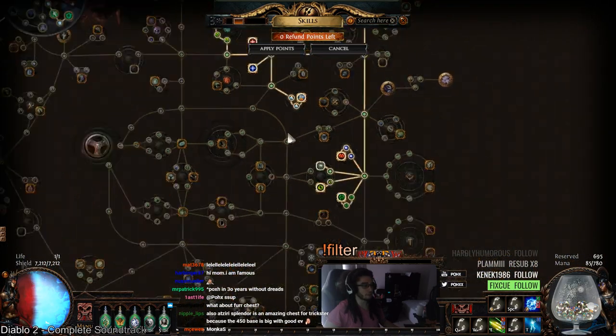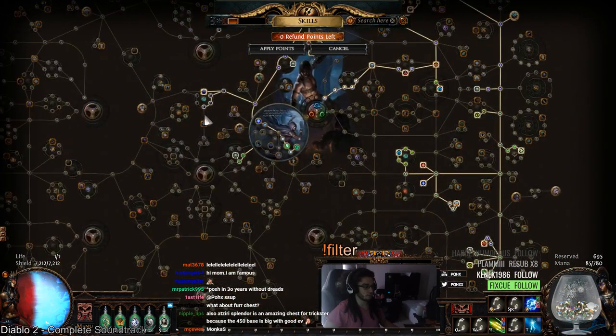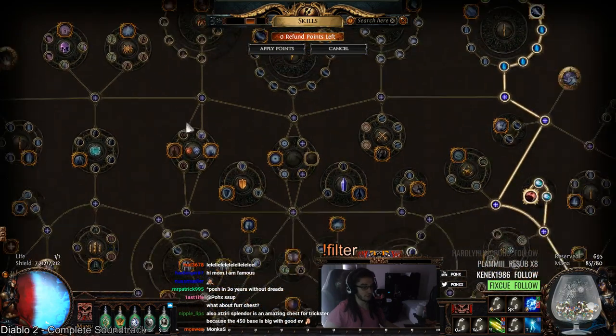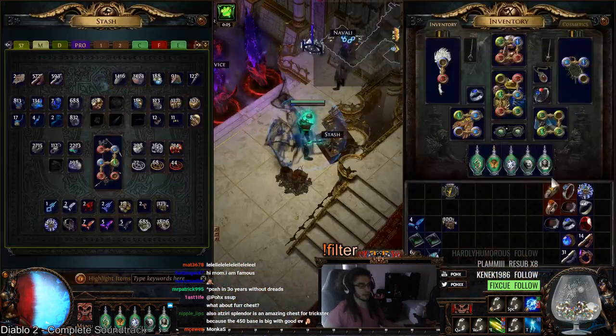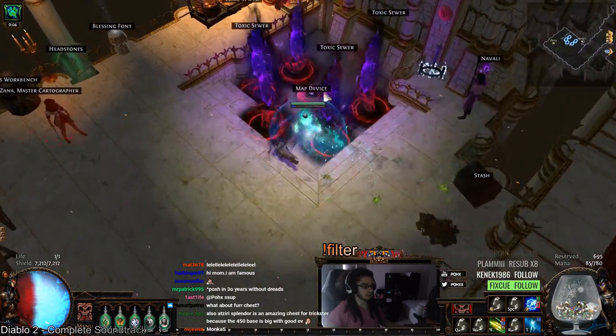Just to go over my skill tree — it's not 100% optimized but it's working out pretty well. I still need to pick up a 3-point jewel socket here and probably fill in some energy shield, potentially coming through the top side. I haven't really decided yet. For flasks, I don't really need to use the Onslaught flask and I'm not using any Unique flasks at the moment.